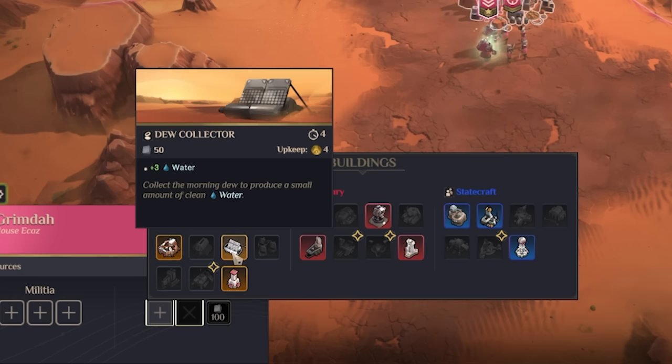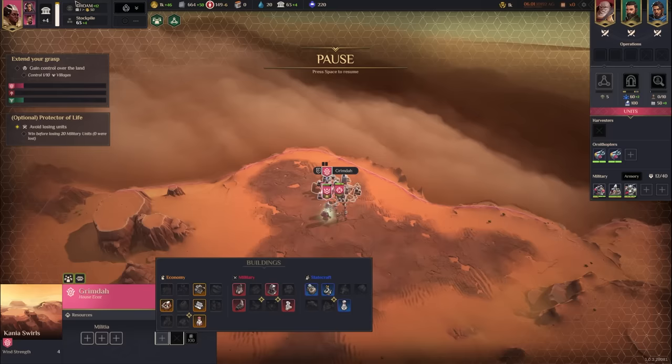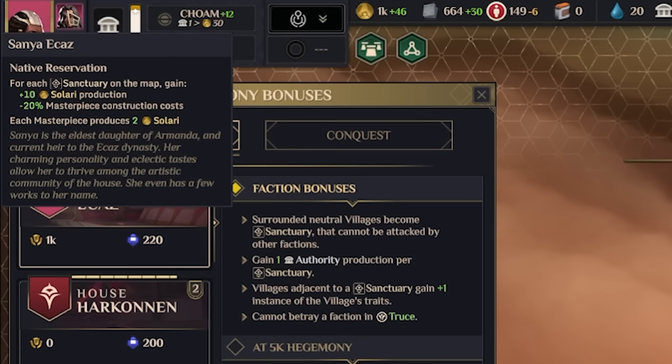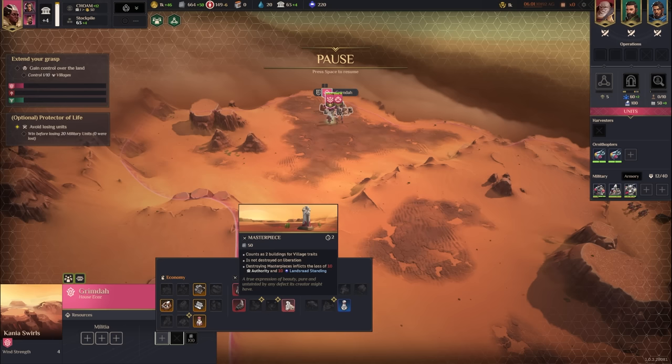There's also a masterpiece slot — masterpieces count as two buildings for village traits. Destroying masterpieces inflicts a loss of 10 authority and 10 Lansrad standing. Our counselor gives 10 Solari per sanctuary and masterpiece, and masterpieces also produce Solari. So building masterpieces could save us authority. Interestingly, we can build different kinds of masterpieces. A wholesale market is cheap to grab early, so we'll pop that down and recruit a pair of militia.